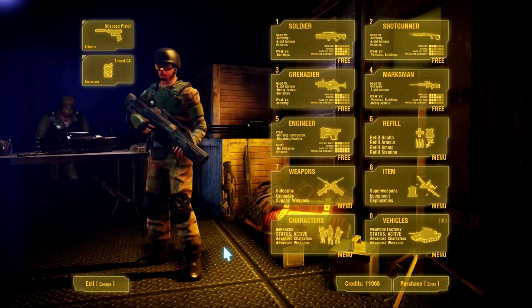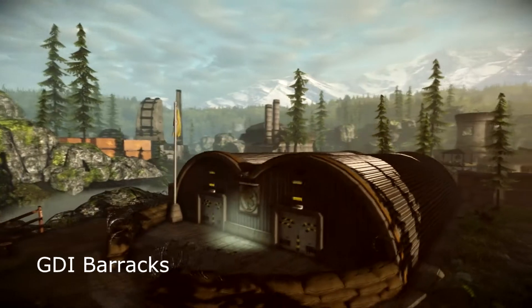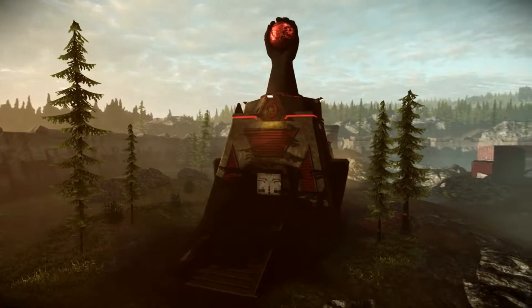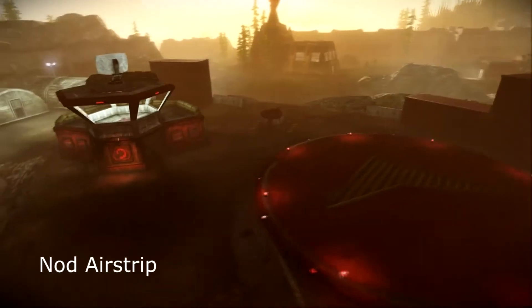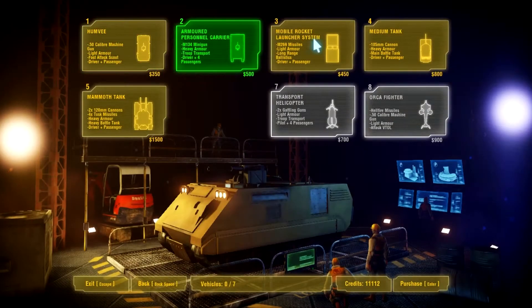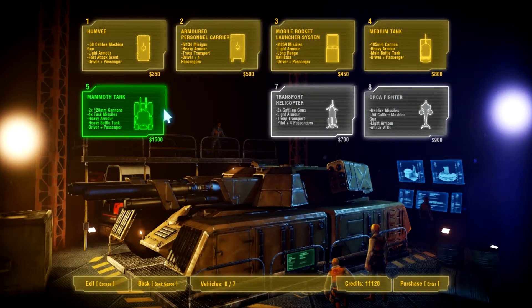Purchase terminals are accessed by approaching them and pressing the action button. The purchase terminal's available options are directly tied to the status of specific team structures. The GDI Barracks and Hand of Nod will allow their respective team to purchase advanced infantry classes. Similarly, the GDI Weapons Factory and Nod Airstrip allow the team to access vehicles, such as tanks and artillery. If these structures are destroyed, the respective team will lose access to their vehicles and advanced character upgrade options.